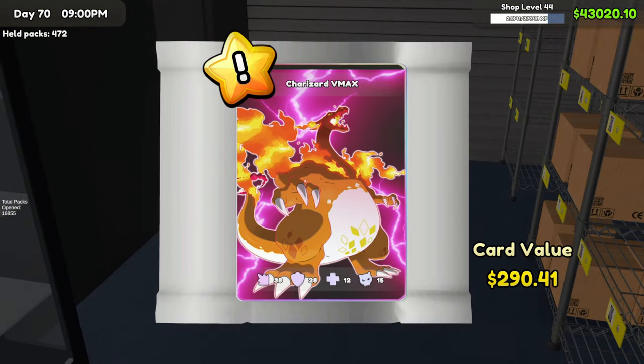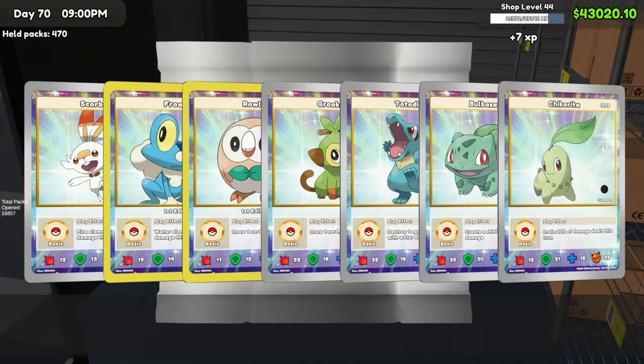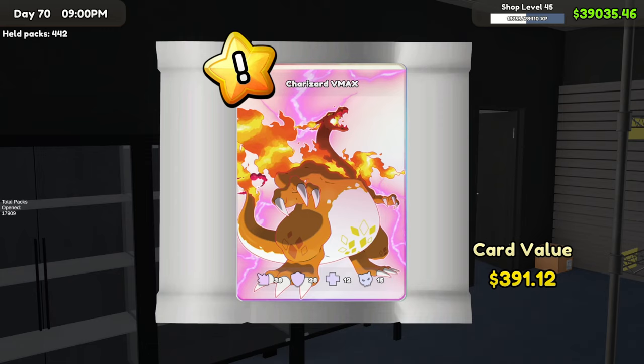A Charizard VMAX — I can't believe we got that one, that is sick! Yes, definitely one of the nicer cards. It's a new one — I thought it'd be way more expensive but it's $297. A VMAX Charizard — not sure if we have this one or the other variation. We got 442 left to go. Still looking for the foil versions at $391.